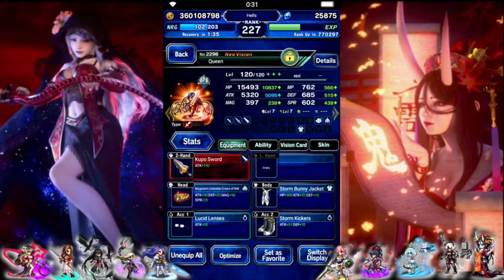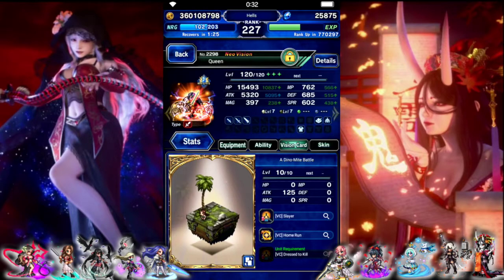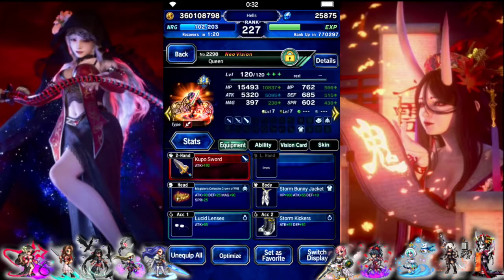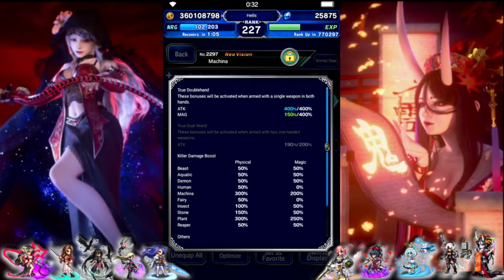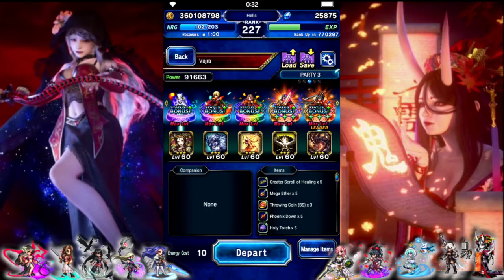Queen is gonna be one of the main damage dealers, so she needs the extra chain mod, double-handing, and focused on our limit burst — 300 machine, 300 LB. Machina is double-handing as well; he has the max chain mod whether he's dual-wielding or double-handing, which is really nice. He's focused on LB as well — 300 machine, 300 limit. Let's get our three-turn kill.